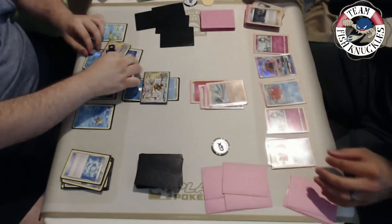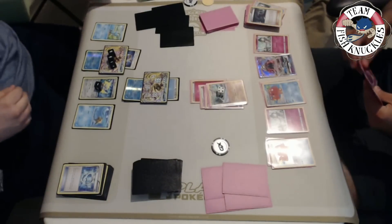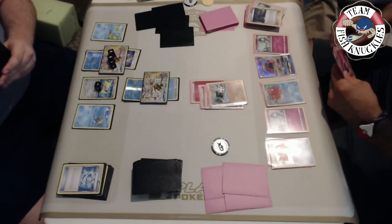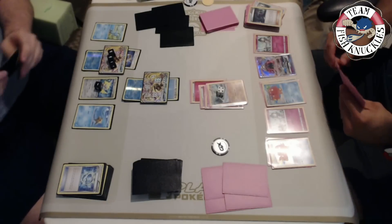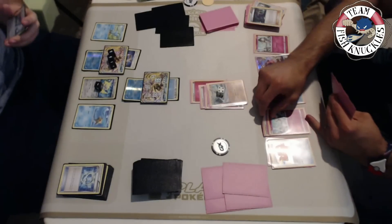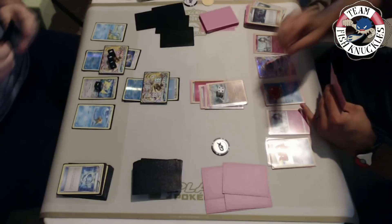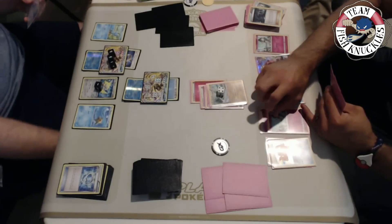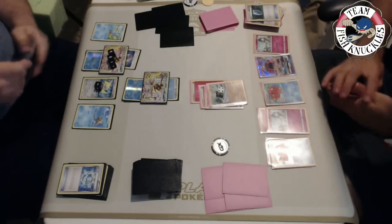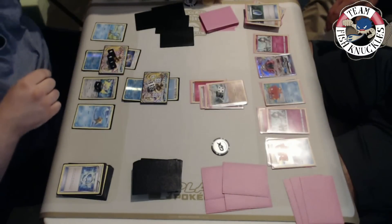Greninja has free retreat - retreat to the new Greninja and Shadow Stitch for 40 damage. Vlad's got some DCEs - one thing he could do is put DCEs on Tapu Lele to start swinging with it. We're not going to scoop these matches - we're playing them all the way out, no time limit. In real life Vlad might want to scoop here since he doesn't have any more Gardevoirs. We see a VS Seeker for another Hex Maniac, Sensitive Blade for another 130.